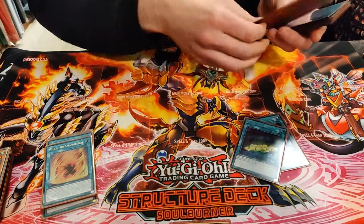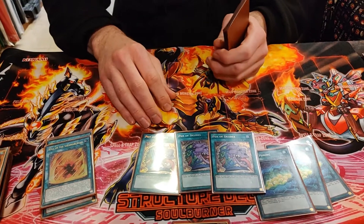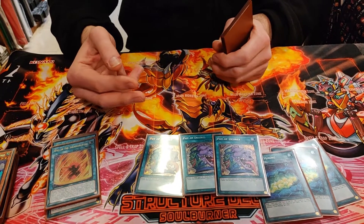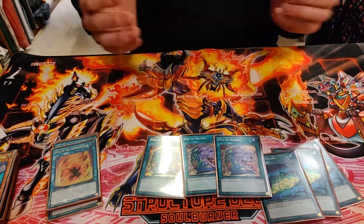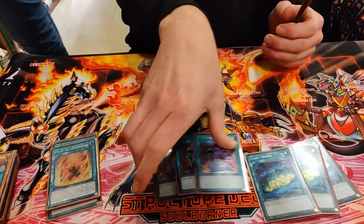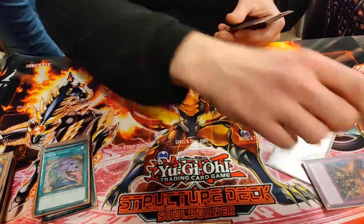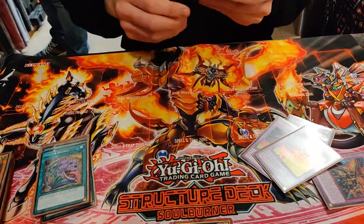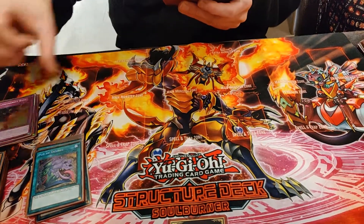Triple Mining, mandatory now that Circle is at one. Triple Desires — at the YCS I played two, but it never got Ashed; nobody plays Ash anymore. It helps a lot getting your traps and getting your engine going. Double Raw, double Rage, pretty standard. At Locals I played triple Rage — a lot of backrow decks.